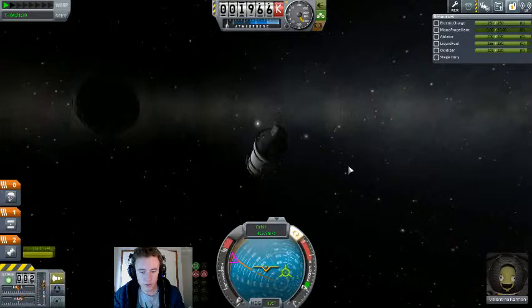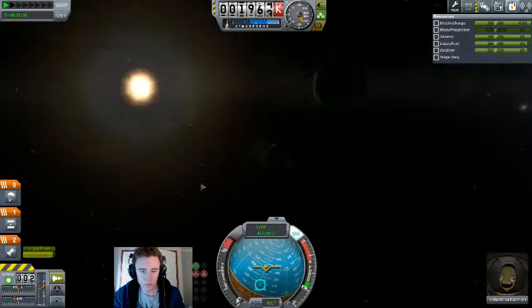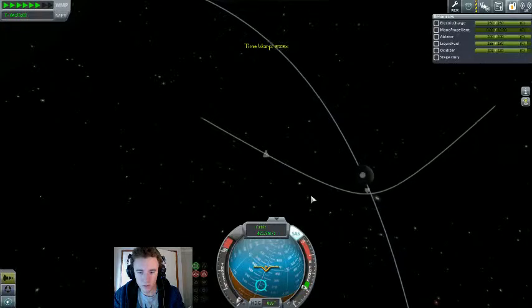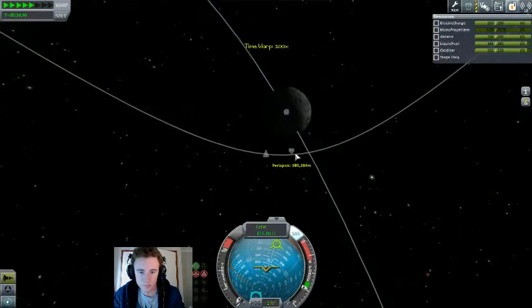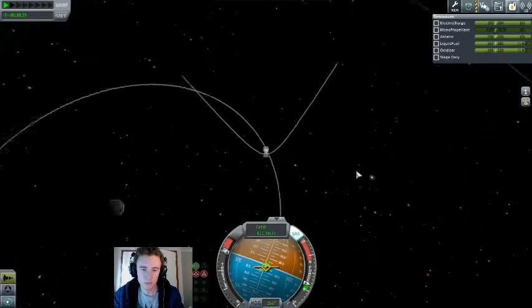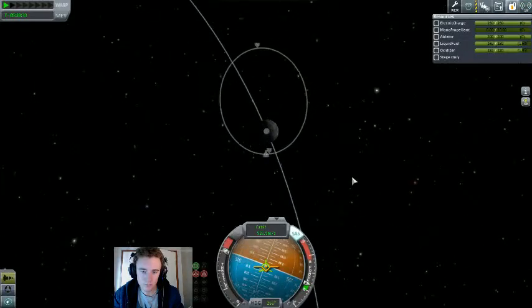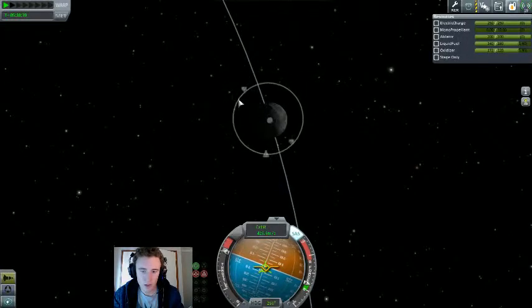Now we need to point somewhat retrograde — I'm guessing about there. As we descend towards periapsis — there's a rather good periapsis too. And burn. Orbit's getting weird until it closes up. And we are circular.